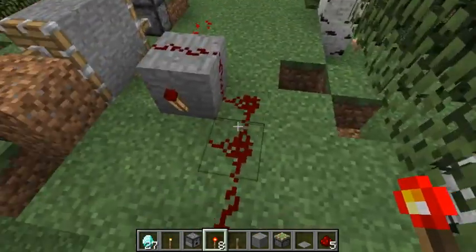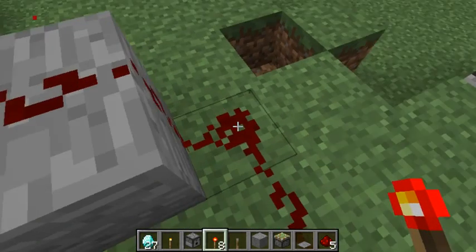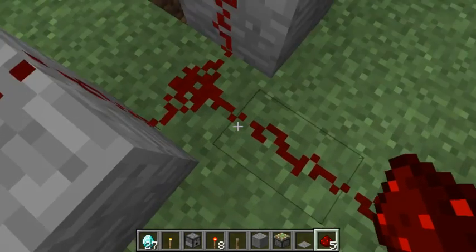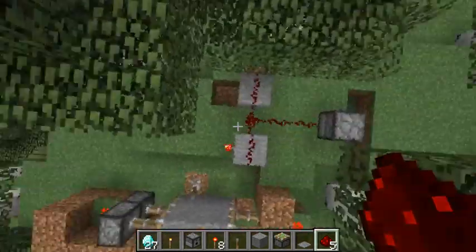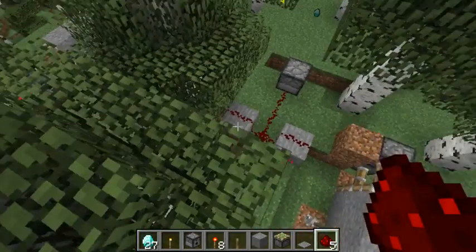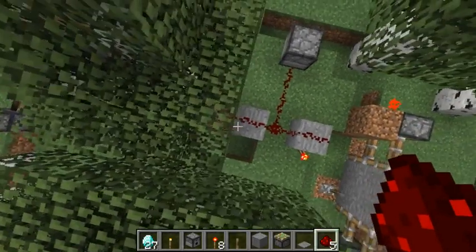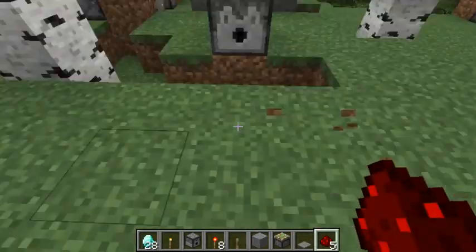Instead of showing it in active use, I'm just gonna show you the basic redstone so it doesn't lag. All it is is this — place the redstone torches in the front and in the back of the blocks, not to the side, but to the front and the back.